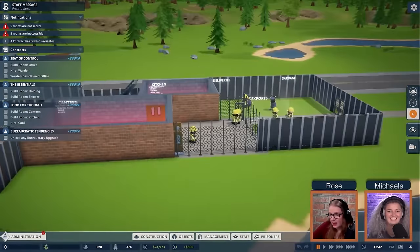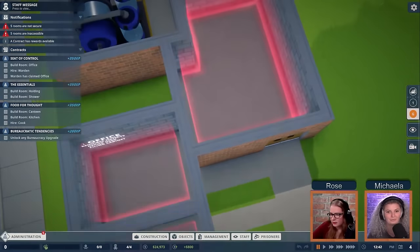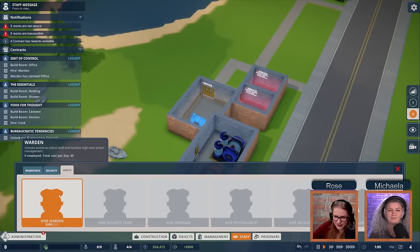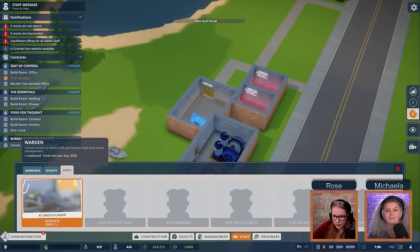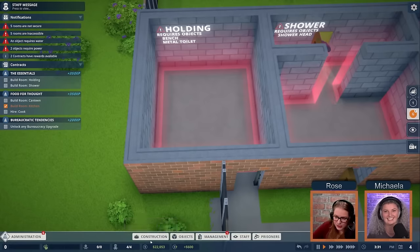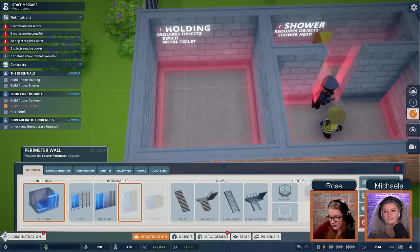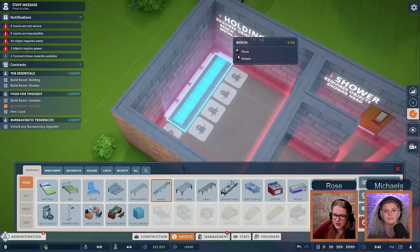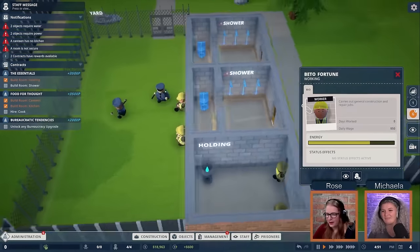We're going to start with our warden — of course we're going to give our warden our biggest office — then hop over to staff admin and hire a warden. We got Ricardo Gilmore. Holding cells only get used if you have more inmates than you have cells, but it's always a good idea to have one. Maybe you're tearing down a cell to build something else, or you took away someone's bed to upgrade it to a bunk bed and they have nowhere to sleep that night, so they can go stay in the holding cell.